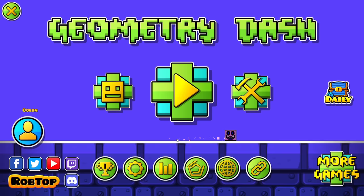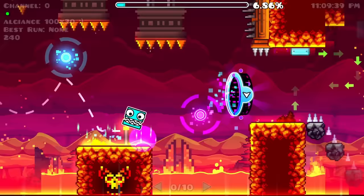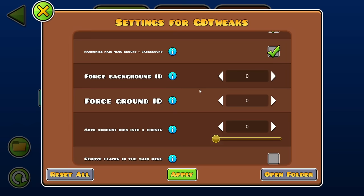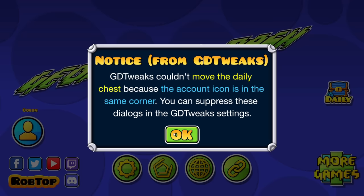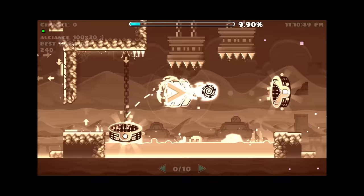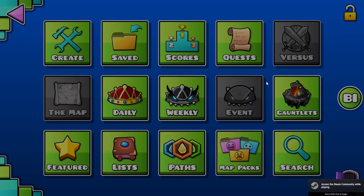Alright, so we got GD Tweaks — miscellaneous tweaks, I'm not really sure what's up. Something is missing here. Oh wait, we have options. Yeah — change shadow text, fire in the hole, force background ID, move account icon into a corner, remove player, remove ground, whatever. Let's just turn on all this stuff. Yeah, all of it. I don't even know. Hmm, interesting — we're missing a lot of buttons down here.